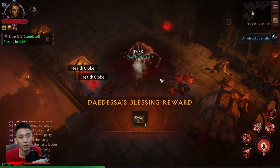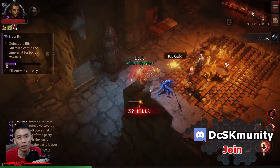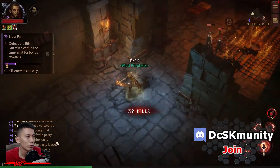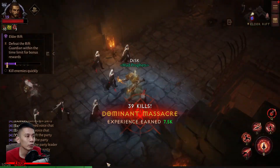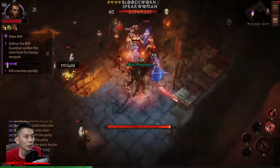Once you have filled up the gauge to the brim, it will summon the Rift Guardian. Defeat it to get all kinds of loot like gold, gear, runes, fading embers, and even legendary gems. Lastly, Elder Rifts are meant to be cleared fast — under three minutes or less — because you'll be running them over and over again to farm more loot, and they are also a good source of experience.